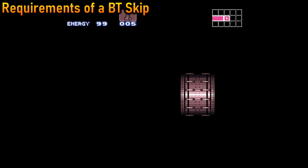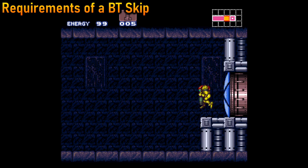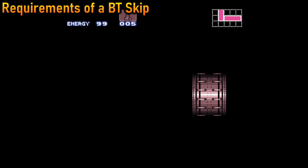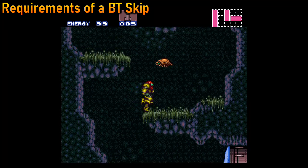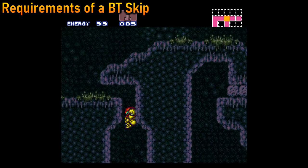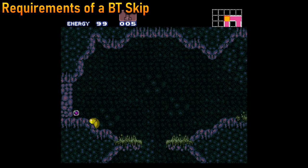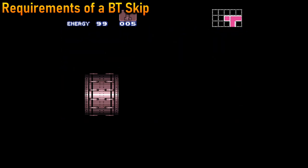However, there are two shoulder buttons and you could choose to utilize both of them to achieve the same effect — alternating pressing the L and R buttons, giving you an extra finger to help arm pump. Now each button only needs to be pressed at a rate of 15 times per second. This is still 30 Hz arm pumping; you just get two buttons to do it with.